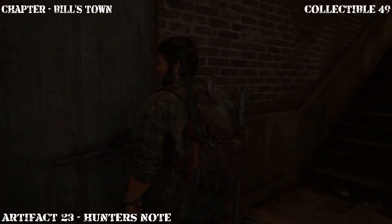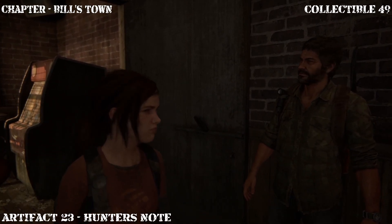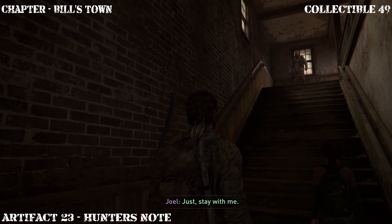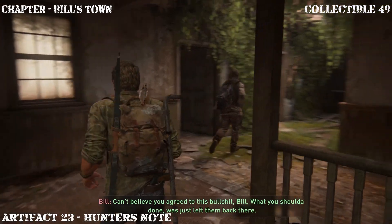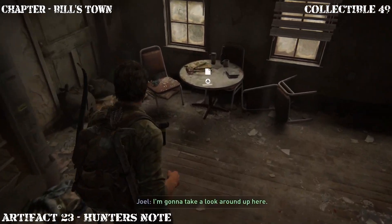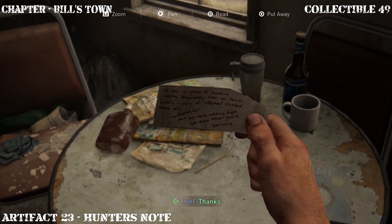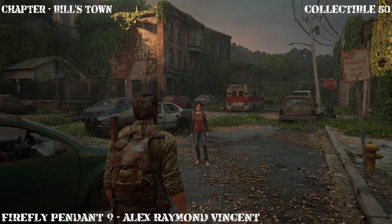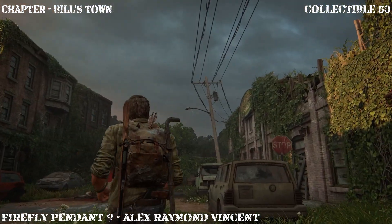He's a real piece of work, let me tell you. Head up the stairs, then make an immediate U-turn and head straight into this back room — the next artifact is going to be on the table. After the fight with the infected, the next collectible we're going to be collecting is actually a firefly pendant, and it's actually hanging from the street light there.